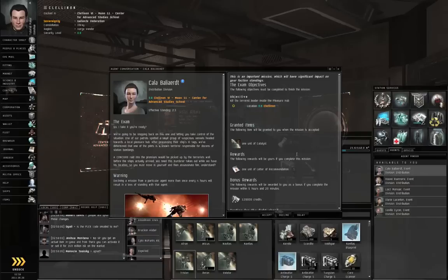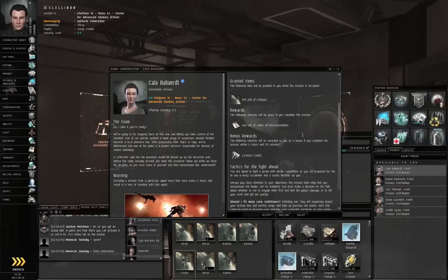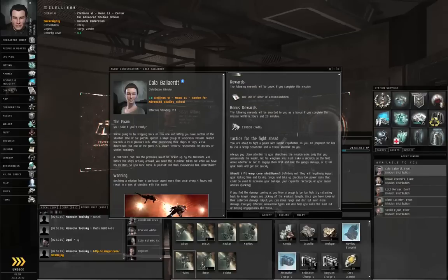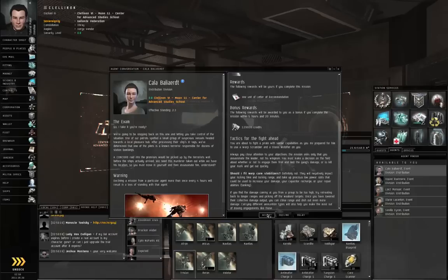She's going to give us a Catalyst Class Gallente Destroyer to do it with. I imagine for the other racial tutorials it'll be that race of destroyer. I hope you have destroyers trained to at least level one. Let's click Accept.